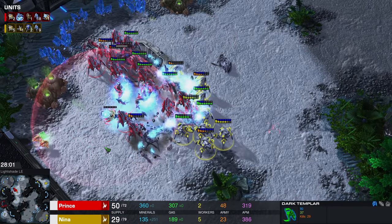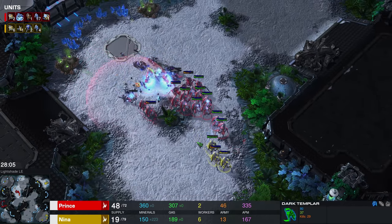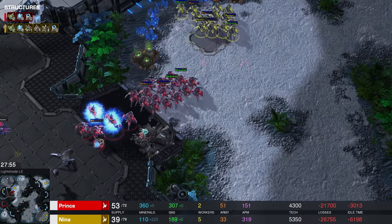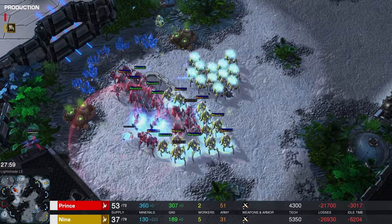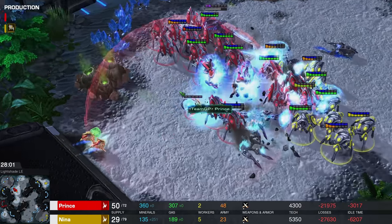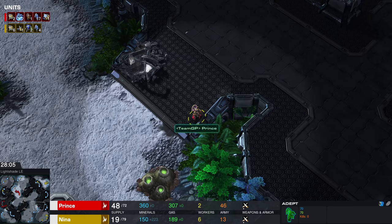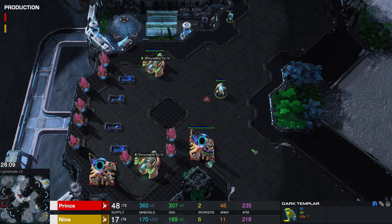Nina at this point is scouting around, though actually she doesn't need to scout anymore — she knows exactly where the opponent is located. I think the Dark Templar will likely go back in for more. Wait — why? I think that was a misblink. So Nina over here blinks out of her old main base towards the low ground and then takes the fight. She snipes the observer — that's the last observer! Prince does not have any detection right now, which means those two Dark Templar can go to town.